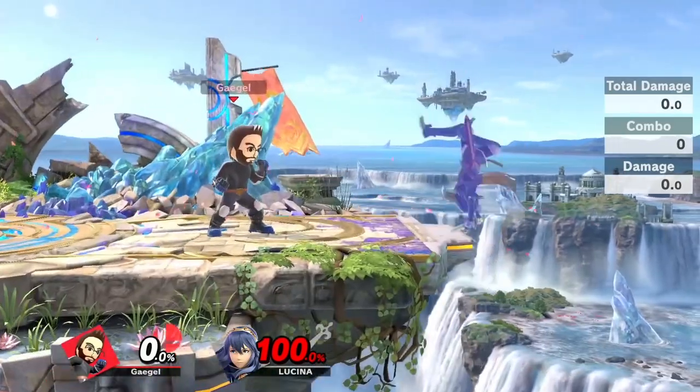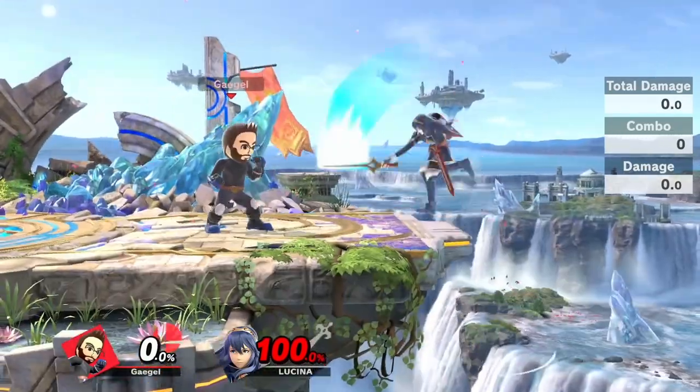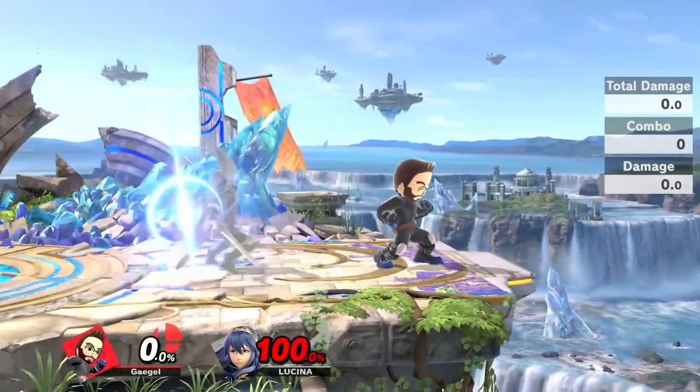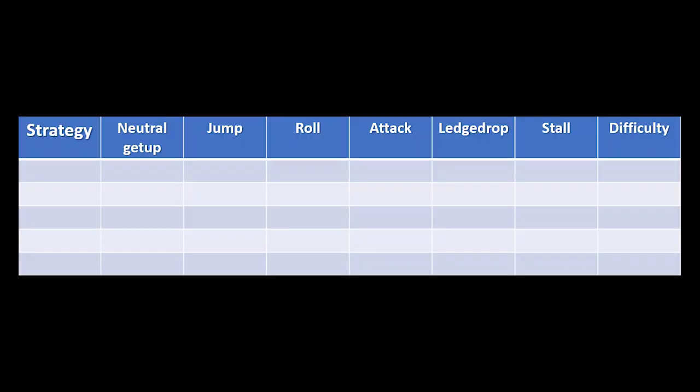As you probably know, there are 6 different things every character can do at ledge: neutral get up, get up attack, jump, roll, ledge drop double jump, and just doing nothing. Your goal when ledge trapping is to cover as many of those as possible without putting yourself at too much risk. As a result, I will not include read-based options like charging fsmash. Instead, I will make a list with all the strategies and which options they cover as we go over them, including a difficulty rating in regards to reaction time when facing multiple options.